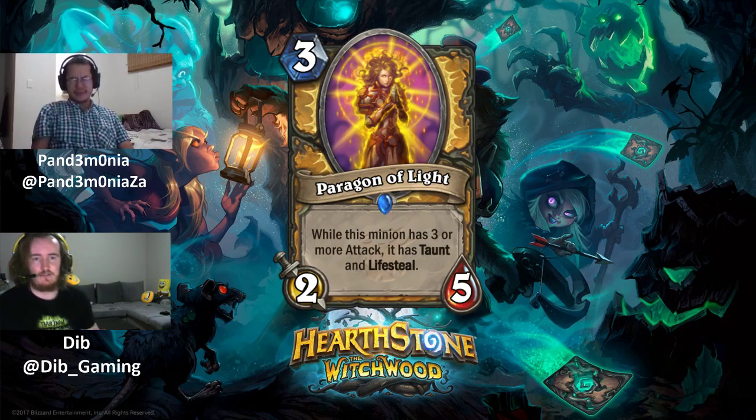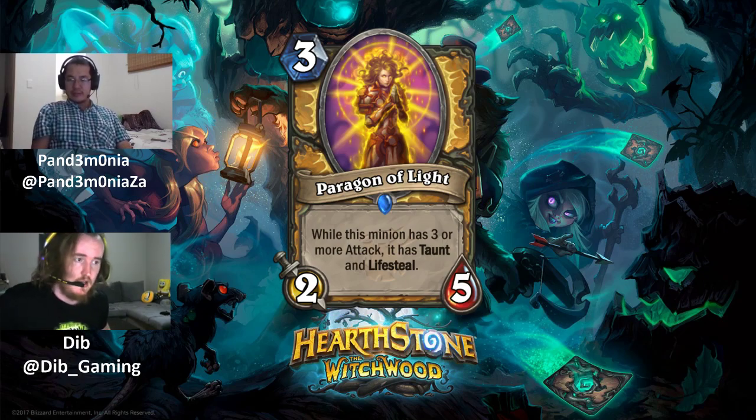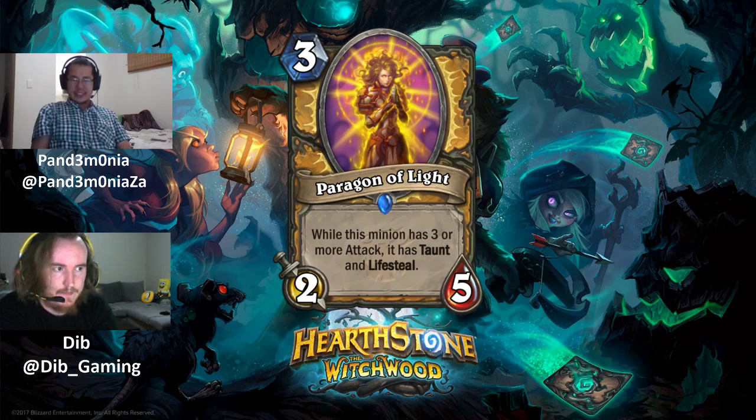Paragon of Light has a resilient body that benefits from buffs or even just standing next to a Direwolf Alpha. The Direwolf Alpha synergy is very good because Paragon then protects Alpha with its Taunt, keeping the buff active. One reviewer gives it a 3, finding it quite solid.